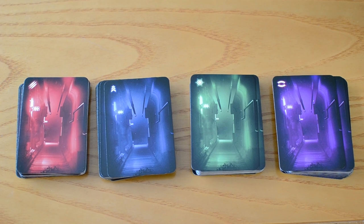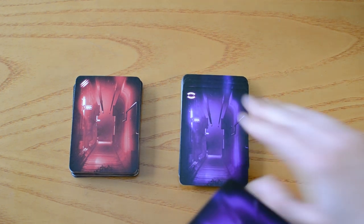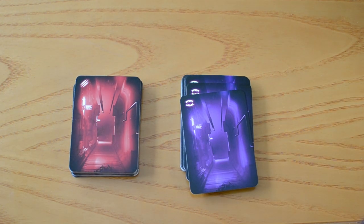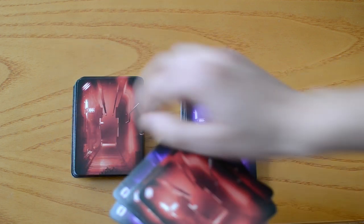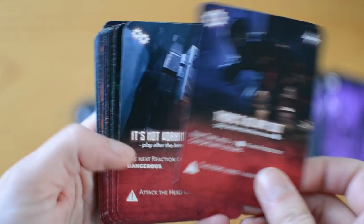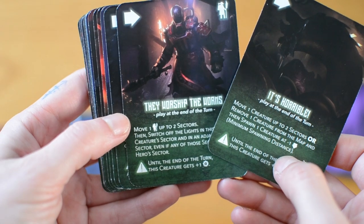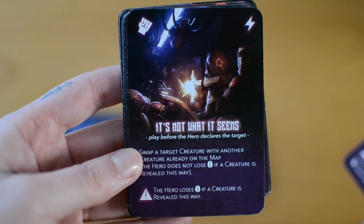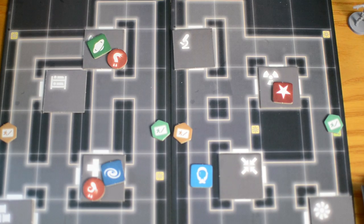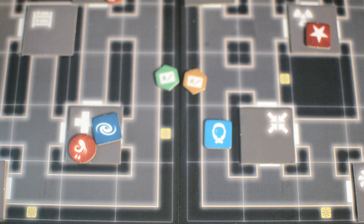The evil players choose two of the four reaction decks to play with during the game and declare their choice to the hero. The evil players shuffle each deck separately then draw cards depending on the number of evil players. With one evil player, that player draws 10 cards and may freely draw from either reaction deck. The fury deck makes creatures stronger in combat and more aggressive. The speed deck makes them faster and allows the evil player to react more often. The terror deck makes scaring the hero easier and allows the evil player to control the hero's actions. The traps deck makes placing danger tokens easier and makes them more effective.